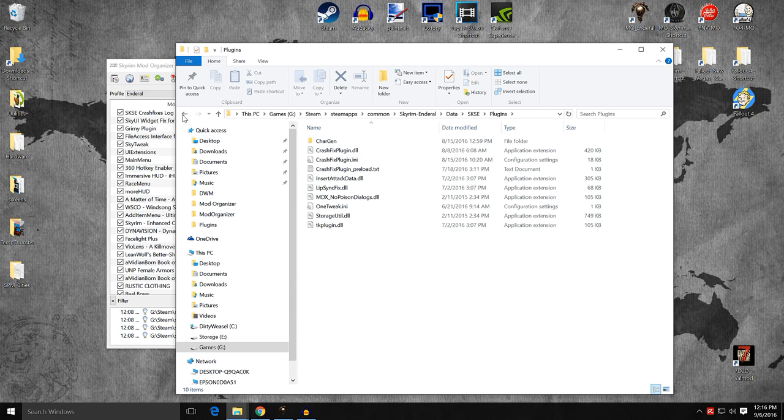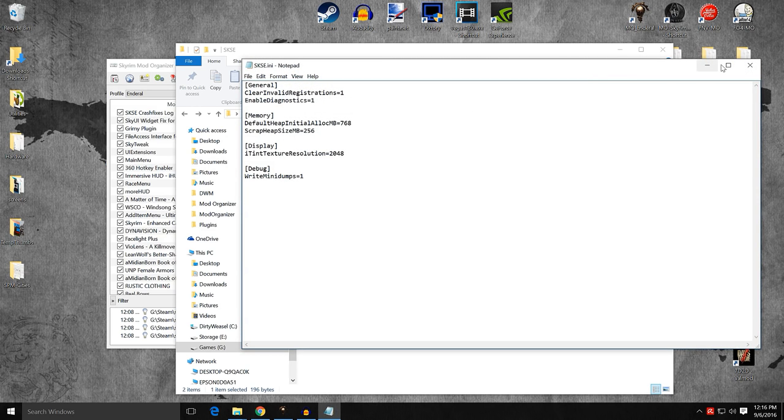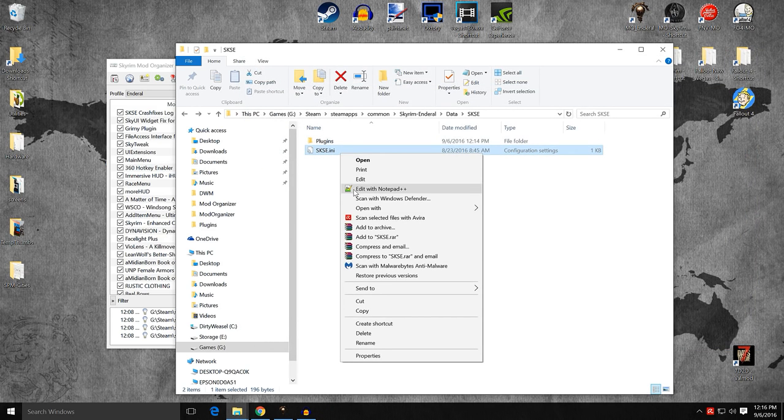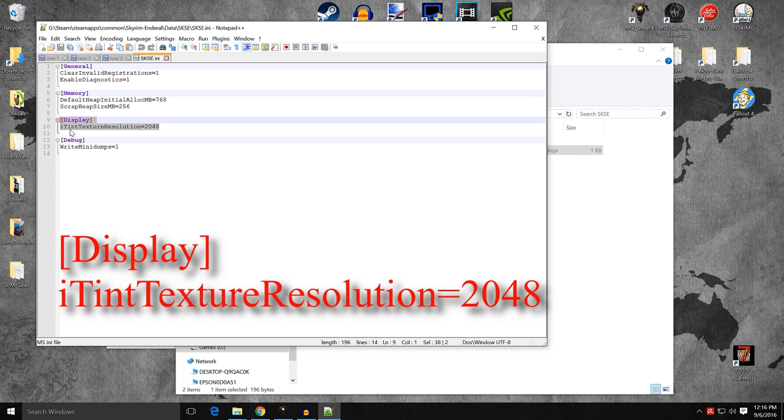Let's talk first about the SKSE plugin .ini. When you open it up — just Notepad it, or my preferred way, Notepad++  — you can see you have General, Memory, Display, and Debug. Display I added. Because of the STEP Guide recommendations, if you add something like a War Paint or Makeup mod — which I have tested and it does work — you will often need to add these two lines: [Display] and then EyeTintTextureResolution=2048. That way you're getting high resolution for your War Paint, Scars, and Makeup. I've tested them and they work fine. I'll include these two lines in the description below so you can copy and paste them into your SKSE.ini.